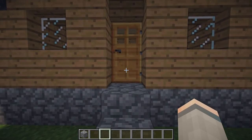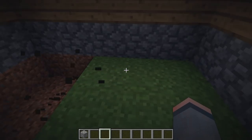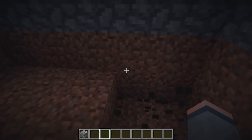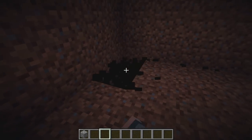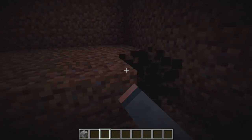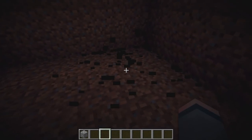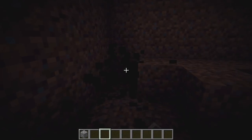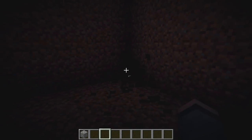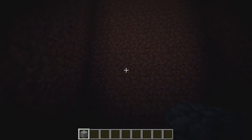We can now go onto the inside of our house, and we can dig 8 blocks down and completely remove all the dirt. We can now replace all of our dirt walls on all four sides with cobblestone blocks.